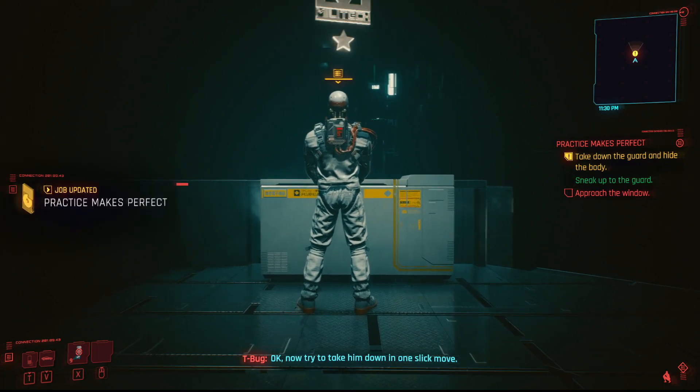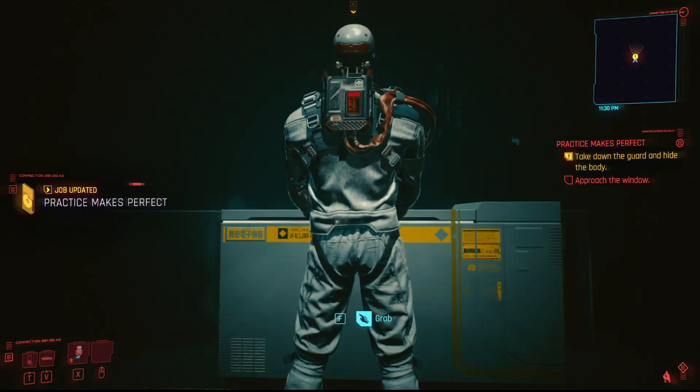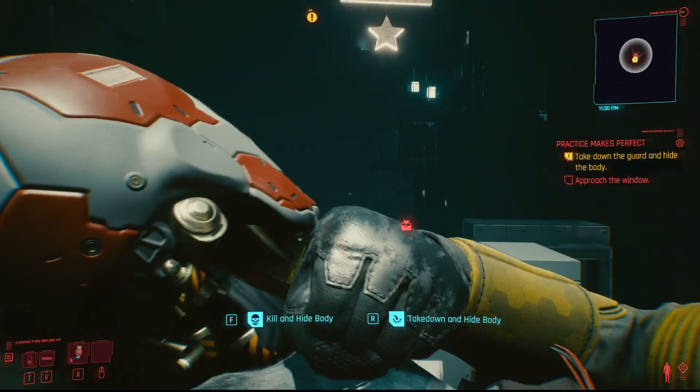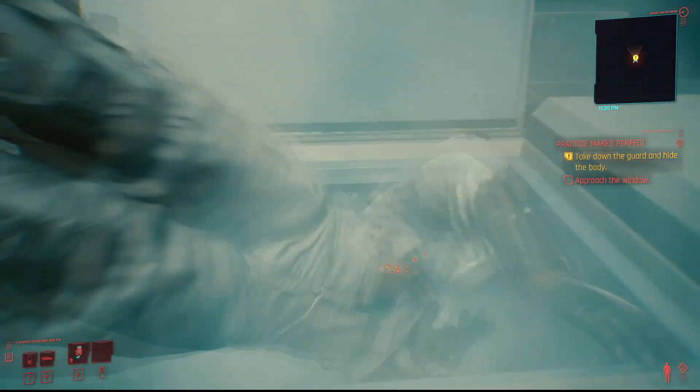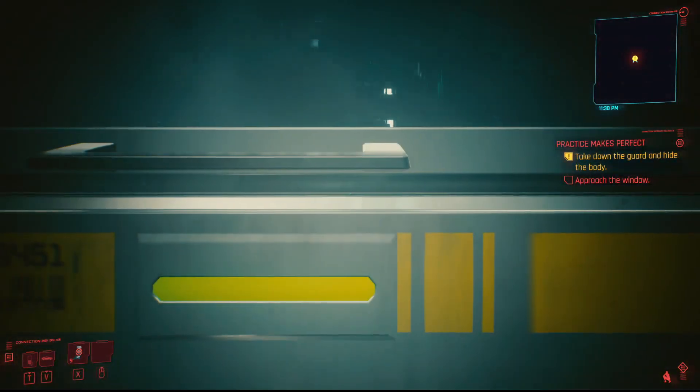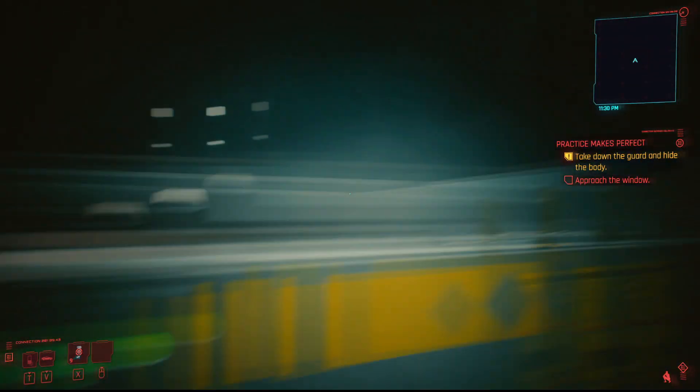Crouch with C, go nice and close to him, grab him with F, and you can just take him down and hide the body or kill him — either one is fine. There he goes, what a hero you are. Anyways, this last one...